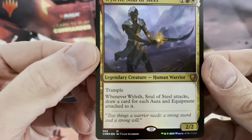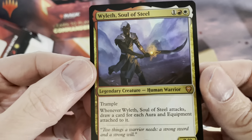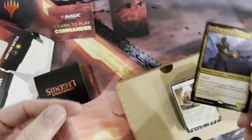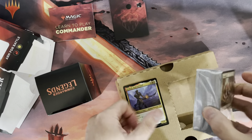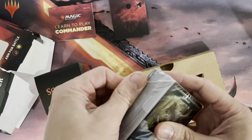Opening it up, the card is loose as it usually is, similar to how planeswalker decks are packaged. And here we go: a legendary creature — Human Warrior — Wildest Soul of Steel, mythic rare foil. That is the only way you will get this card. Then there's the main pack of cards.